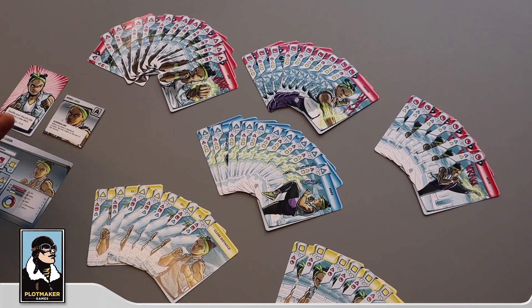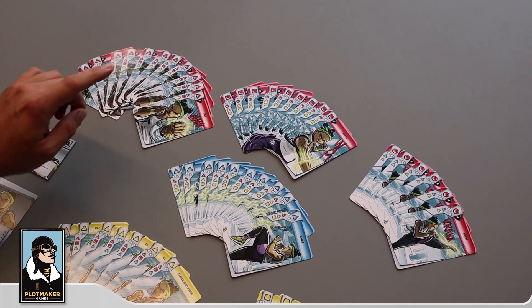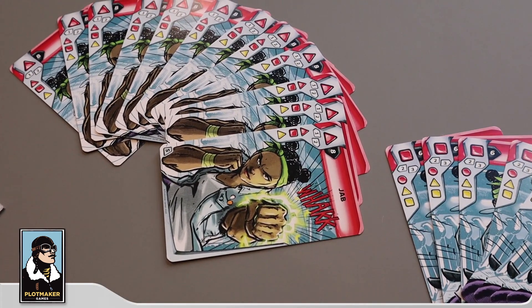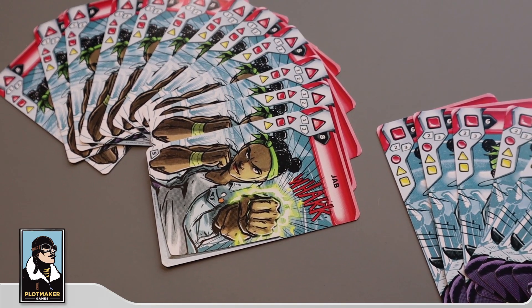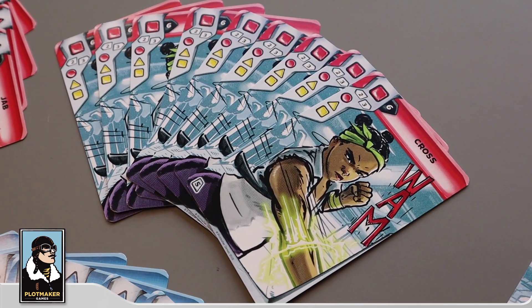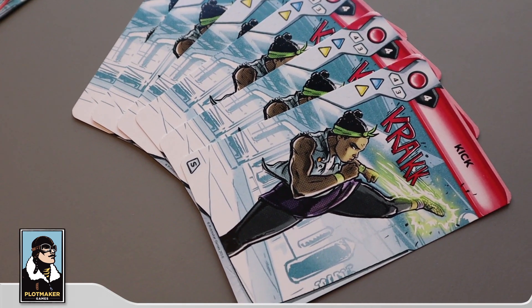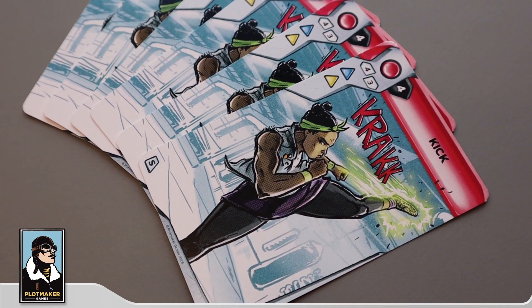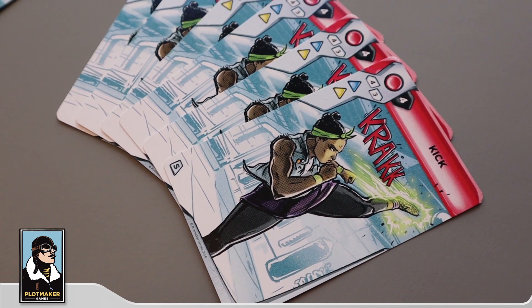Now let's take a look at kickboxer Rennie Iser. Iser has a lot of attack cards — 12 Jabs, super fast at initiative 8, making it a very strong opener that doesn't deal a ton of damage but is a solid choice. She has a Cross that deals more damage but is slower. The Jab leads into the Cross, and the Cross leads into the Kick. The Kick is her strongest attack, but at initiative 4 it's a risky opening move unless you're playing a really slow opponent.